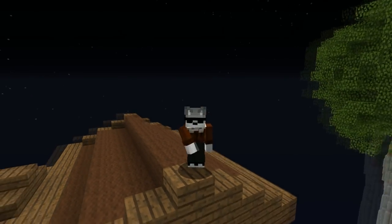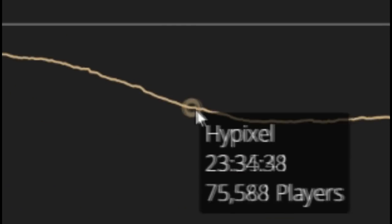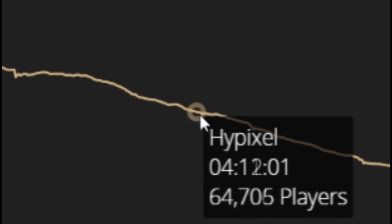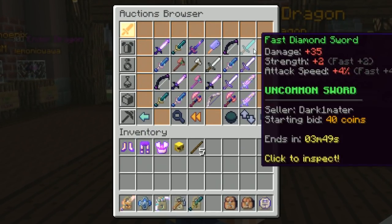Both forms of auction house flipping involve understanding peak times. Using this website — link in the description — you can see when Hypixel's player count peaks and when it's slow. For these methods to work, you ideally want to buy during the period of time where the player count is dropping, and sell when the player count is at its absolute top.